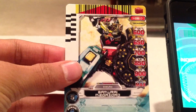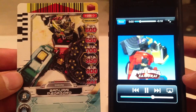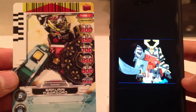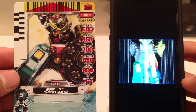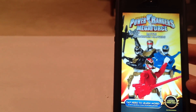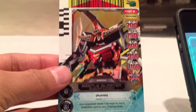Now we get to some of the Megazords. We have card 96, Samurai Megazord. Now card number 97, we have the Beetle Blaster Megazord.